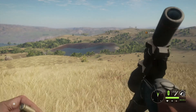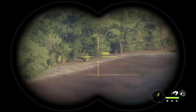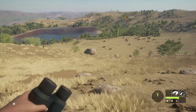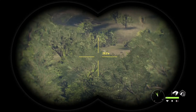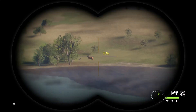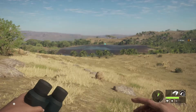Second tip — and this one's not an obvious one — use the 243 with the soft point bullets. This is the gun and the bullets you start off with. If you go to the store, the bullets are free, so you can get as many as you want without paying a single cent. This means you get 100% of your earnings as profit because you are not spending money back on bullets.